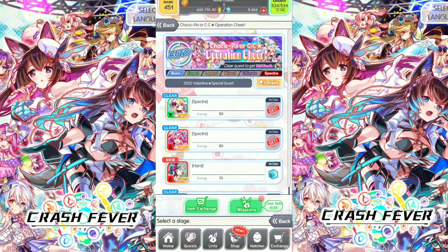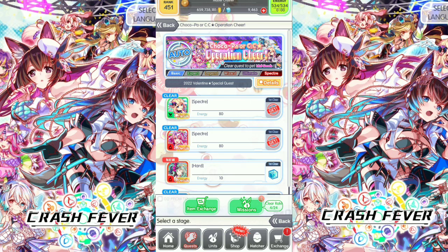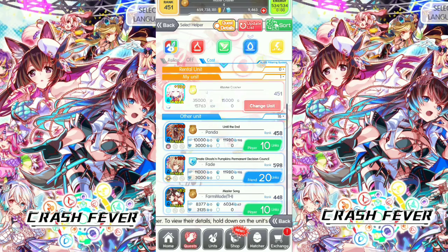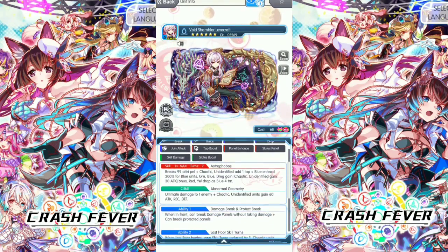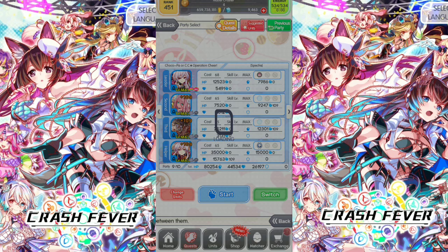Let's showcase the Choco Pa or CC Operation Cheer — let's go for the red one, a Spectra Quest. Aging cost is 80. Let's play solo. Units recommended are the blue units with Damage Break and Protect Breaker abilities. Here's our team — Joint Attack is also very important. We got the helper unit with Joint Attack when breaking the CP.